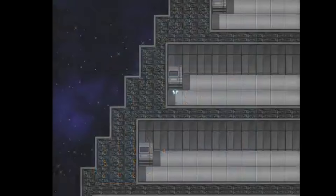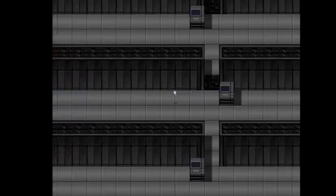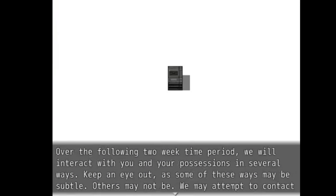Each time you type in a word to the correct terminal, the screen gets darker and darker. Eventually you stumble across an ending to the archival room, which comes with another disquieting prompt that you must agree to: 'Over the following two week time period, we will interact with you and your possessions in several ways. Keep an eye out, as some of these ways might be subtle, others may not be.' So far nobody has come forth to say that their possessions have been interacted with, but it's still insanely frightening to know that there's some psychopath out there with an above average proficiency in RPG Maker who's just waiting to make his move on you.